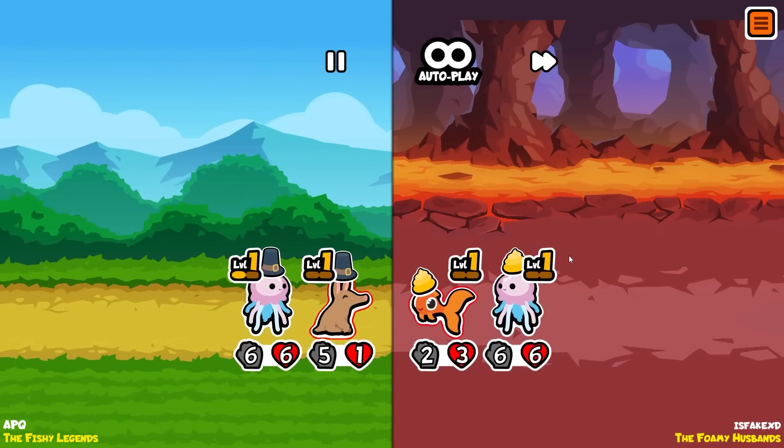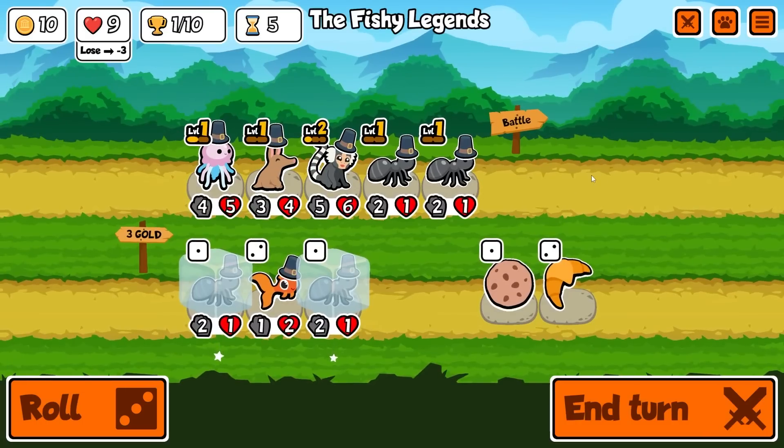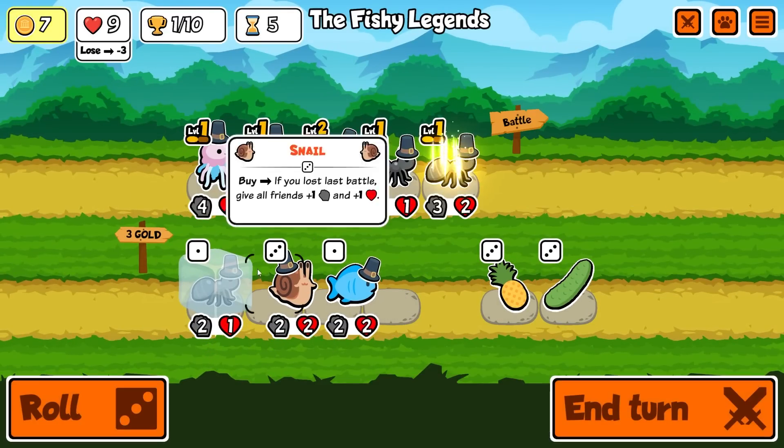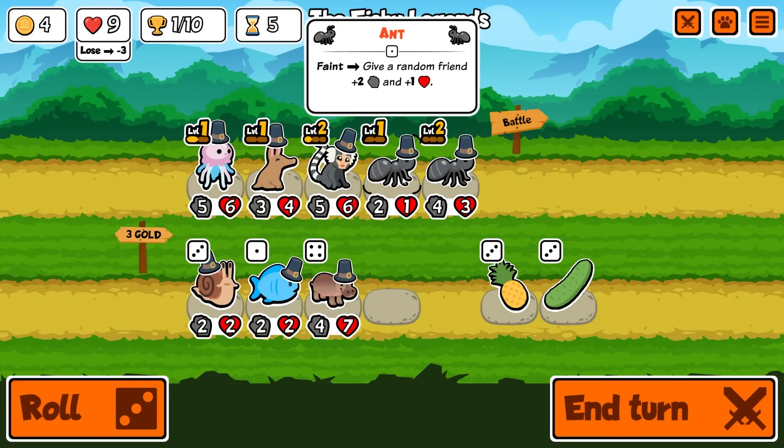It takes three pets to kill the chinchilla - abysmal showing, but it looks like we're going to be able to kill the jellyfish and get a draw. Level two ants - then we get a hippo, which is the most interesting part of all this.